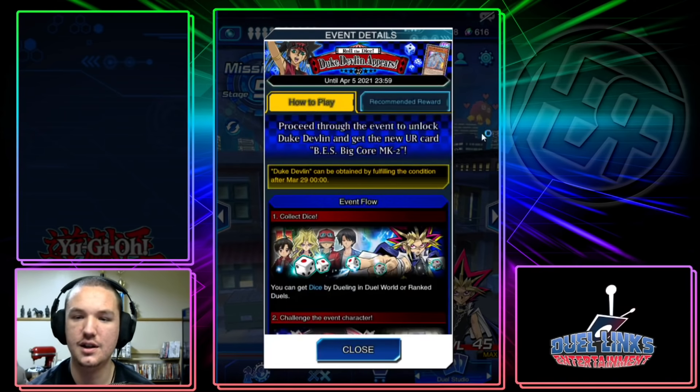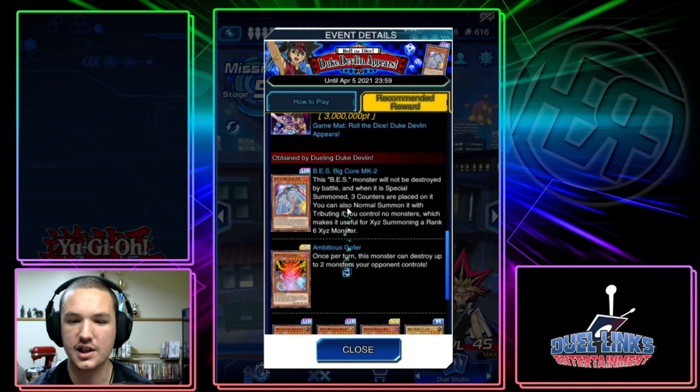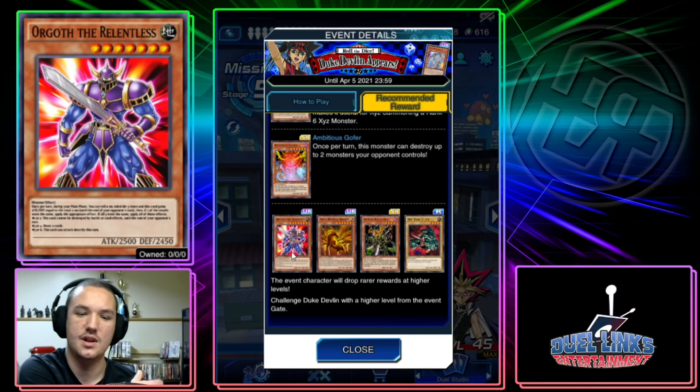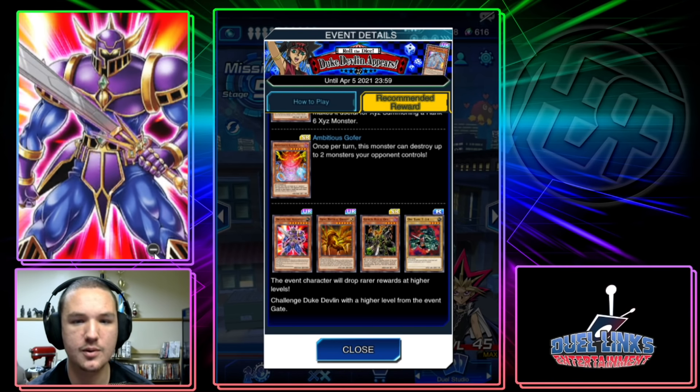That skill looks bad. Here are the cosmetics — I still think they look like crap. Orgoth the Relentless — this is supposed to be like his signature card. Look at those quads, holy moly, the man's ripped. Anyway, once per turn during your main phase you can roll a three-sided die or a six-sided die three times, and this card gains ATK and DEF equal to the total times 100 until the end phase of your opponent's turn.